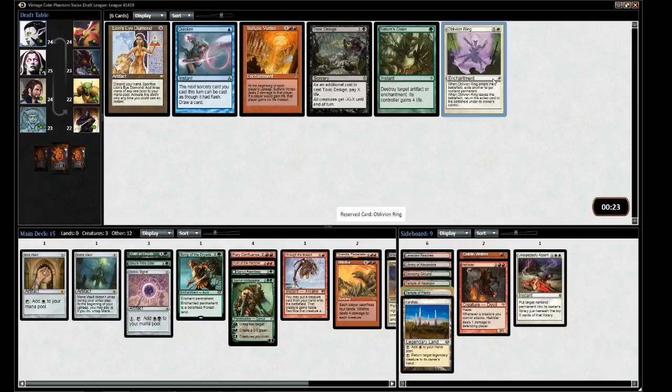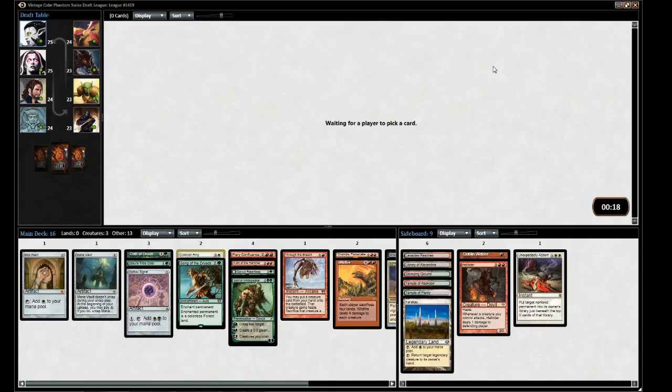There's an Oblivion Ring. O-Ring is also good — it's another 'deal with anything' card. We do need to take that. We did not get our Progenitus back unfortunately. If we're really lucky we'll get an Emrakul or one of the Eldrazi with annihilator.